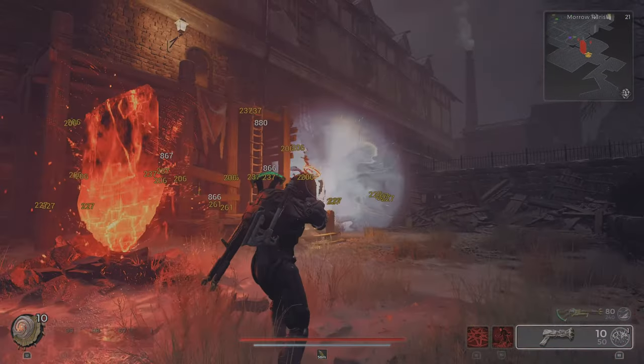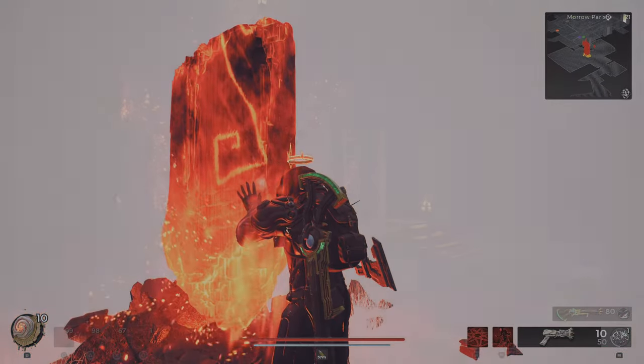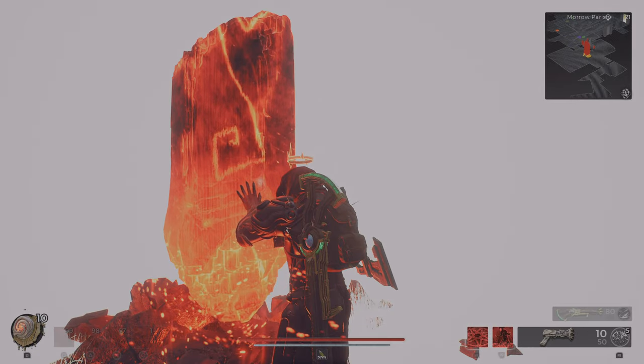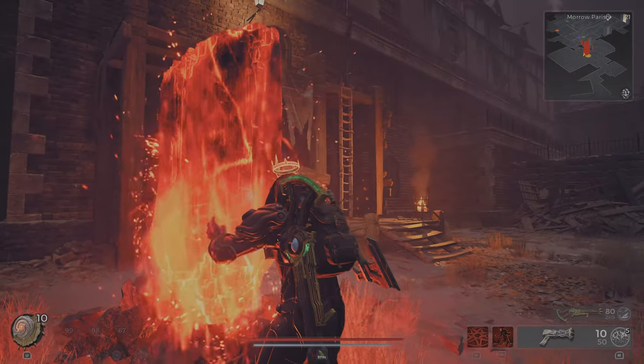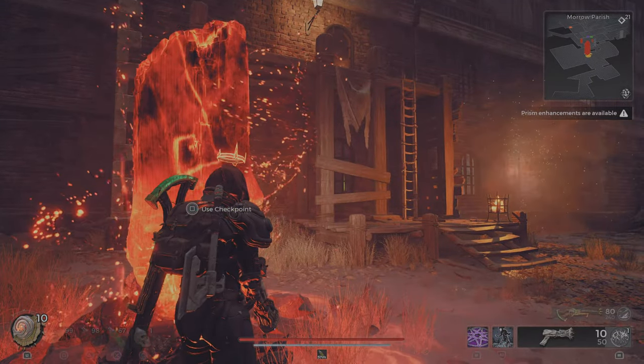If you don't have the exact items I have, you can switch some things around. Anything with status effect will do. I think this talisman amulet is really important — it basically doubles my damage. So it only takes one second. Oh, I already leveled up!